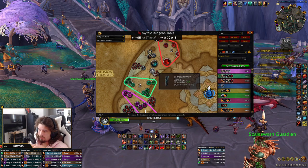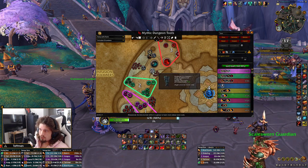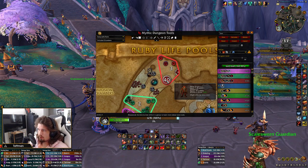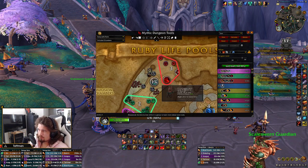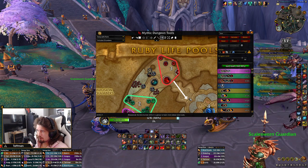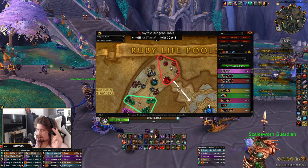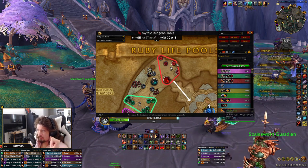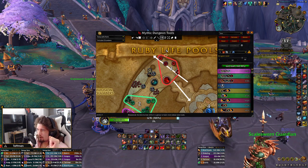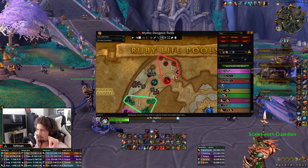We CC this guy because even with Shrouding he might pull — it's weird. You should CC it, run past. I pull the Dragonkinn and at least whelps based off where the Juggernaut is. I take these in myself too, but usually I end up running here, waiting for one or two blazing rushes, then jumping out pulling everything else.